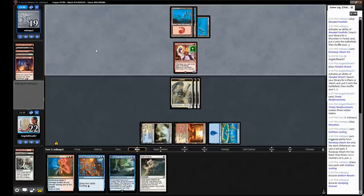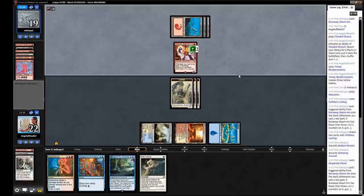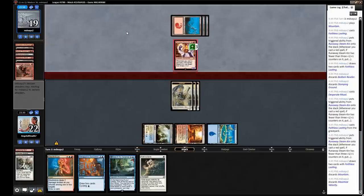They discarded a Stomping Ground — that could just be for a splash since they fetched all mountains. Then a Ritual — this looks like probably some sort of Arclight Phoenix deck. This makes me wish I had killed that Steamkin. I've never played against this before, so always cool to see a new deck. Still like how our hand lines up — Path is going to be really good. This Faithless Looting is what they needed to ban; the card is so good. Probably not really worthy of the ban, but it's extremely powerful. I think just banning KCI was pretty good though.